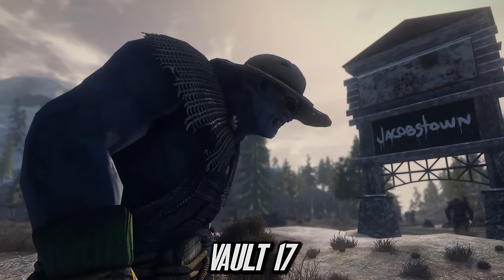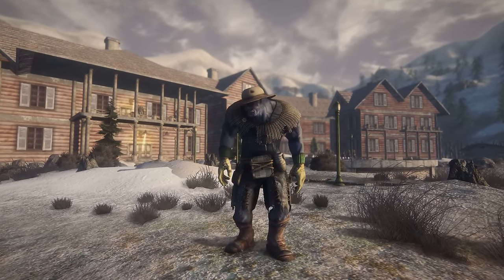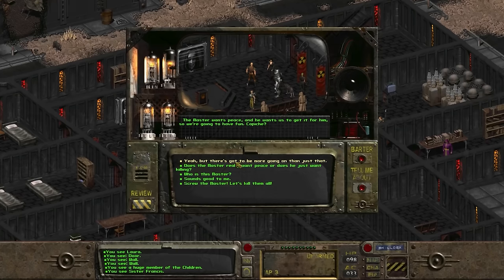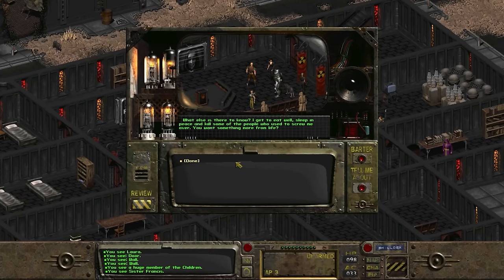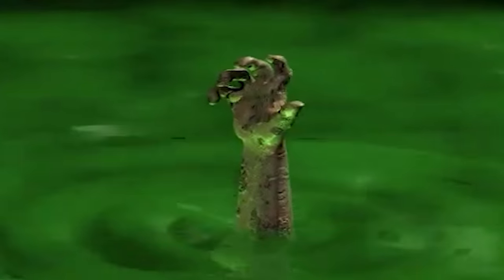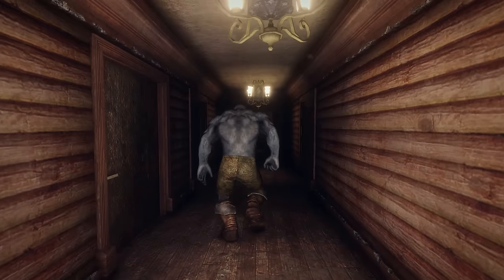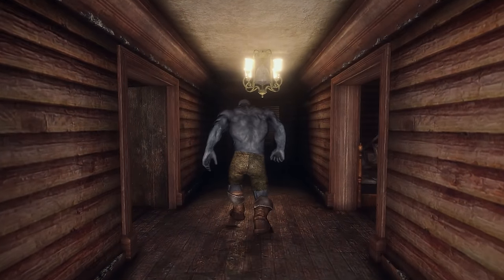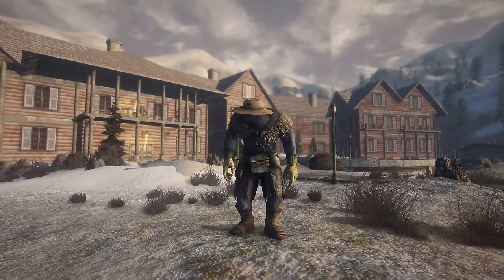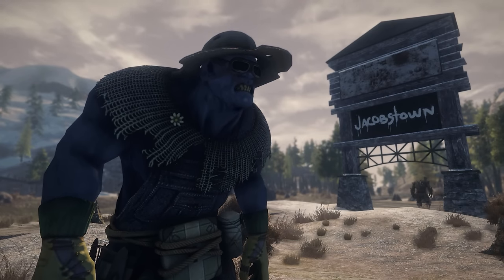Sadly not much is known about Vault 17. However it is known that some of the vault dwellers who inhabited it are still alive, living out within the Mojave Wasteland. Vault 17 was a fine place to live up until 2155, where the Master's faction Unity invaded the vault, capturing the inhabitants and subsequently turning them into super mutants. After the Master's passing only three members of Vault 17 are said to be alive — those being Lily and Marie Bowen, Becky and Jimmy. It was said that Lily lived in the vault until the age of 75, where they were invaded, captured and turned into Nightkin. Maybe one day we will get to witness what happened within Vault 17, but for now it is just a mystery vault.